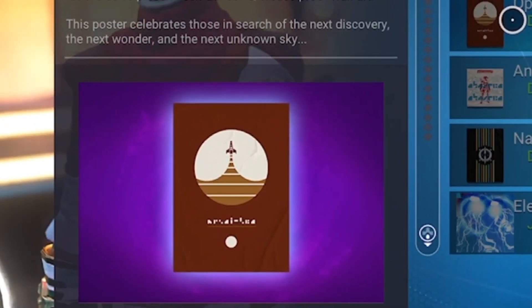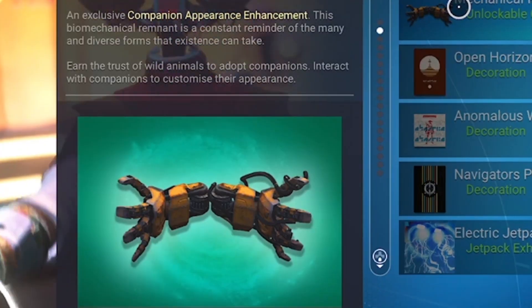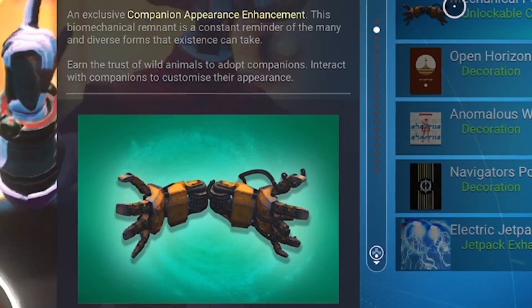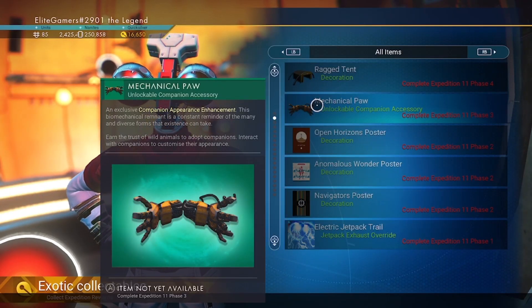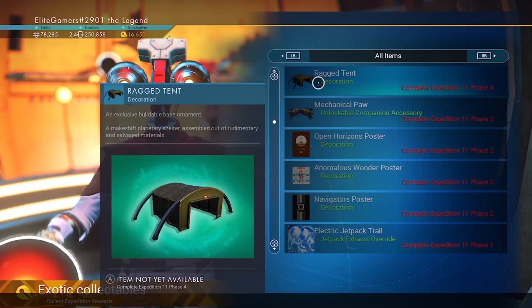The next one is a Horizons poster, which is pretty cool. And then we've got the Mechanical Paws, and they are customized ornaments that you can put into your building. The next one, which looks pretty cool and which I think I might use a lot,